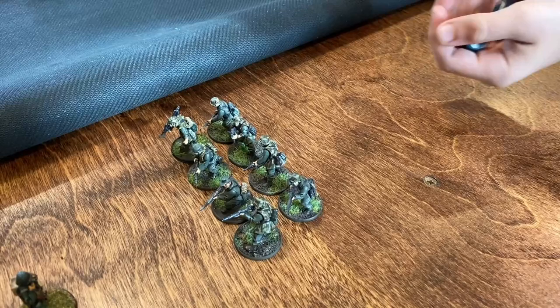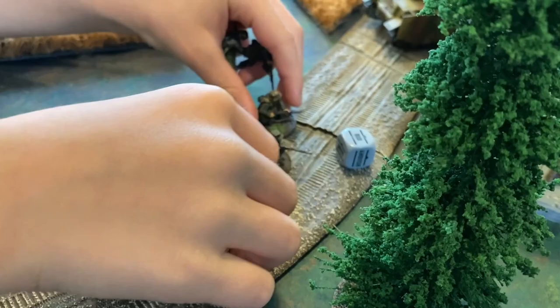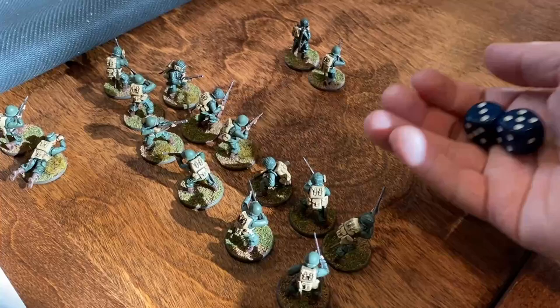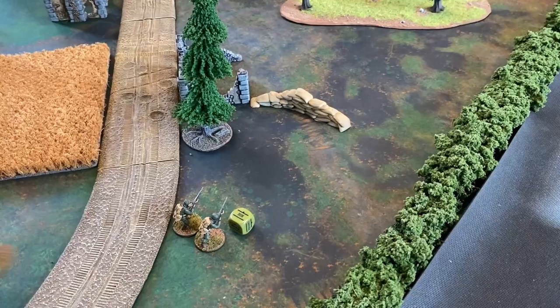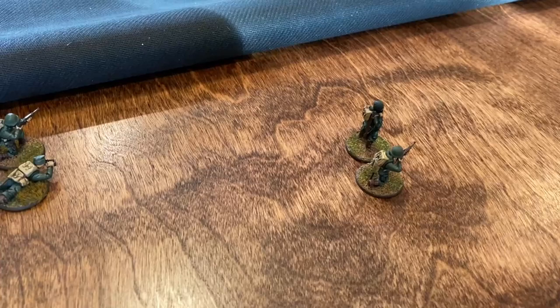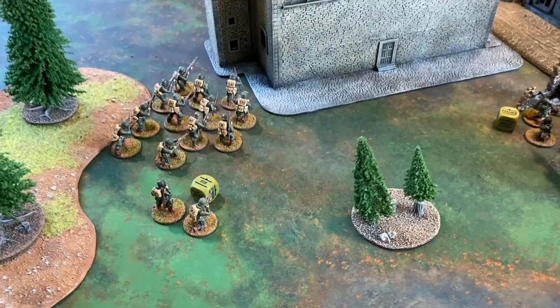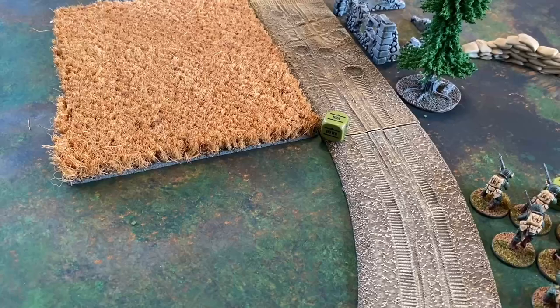Another order die goes to the Germans — they activate a unit in reserve. Being regular, they need an eight or less, pass, and are issued a run order coming along the right flank. The next order belongs to the Americans: they attempt to issue a run order to an infantry unit from reserve. Being veterans needing a nine normally, with the minus one from reserve that's an eight or less — successful. They come in on the right flank. The US forces have the remaining dice: the second lieutenant comes in from reserve on a three, issued a run order and moving up behind the infantry unit on the left flank. The sniper team also comes in on a seven, issued a run order and getting into cover.